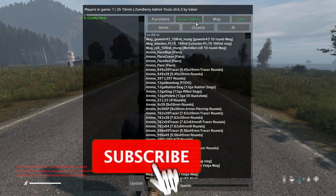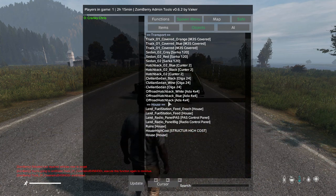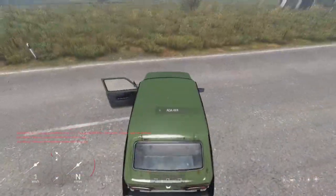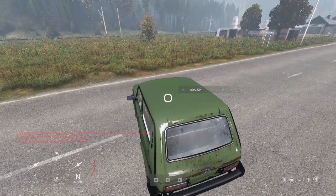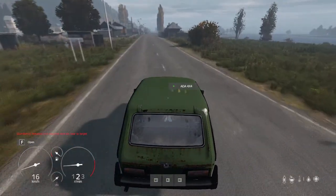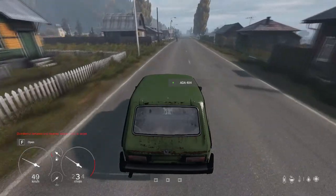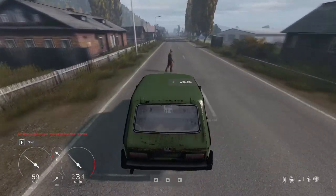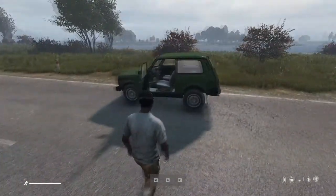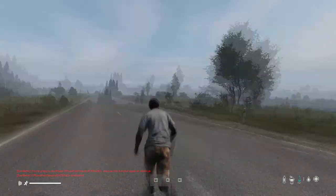Just to show that these vehicles are drivable after spawning, we'll spawn in an Ada quickly, hit fuel and repair, jump in and drive it up the road — works just fine. This is also a way of repairing players' cars. If a player has a vehicle they've damaged, you can go up to it and either delete it and spawn a new one for them, or just fuel and repair it and it should be good to go. This works with pretty much any item in the game — guns, clothing — the vehicle is the only one that has the extra fuel and repair option.